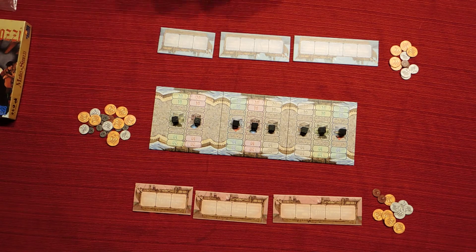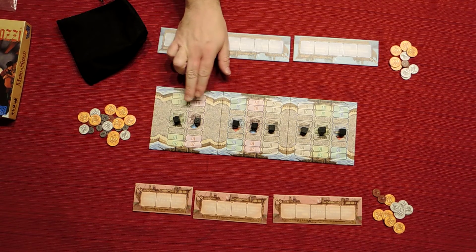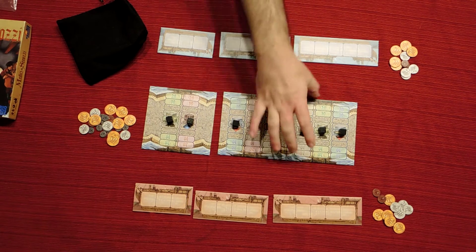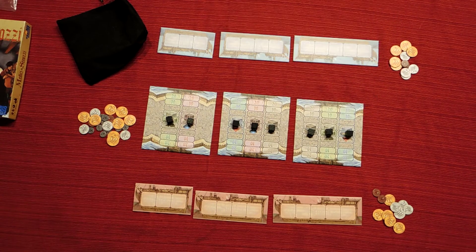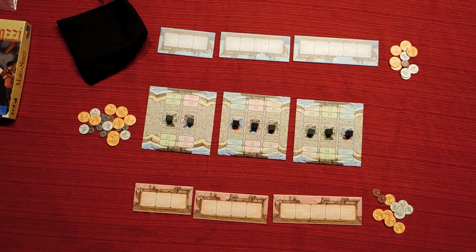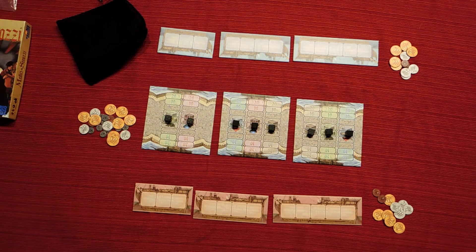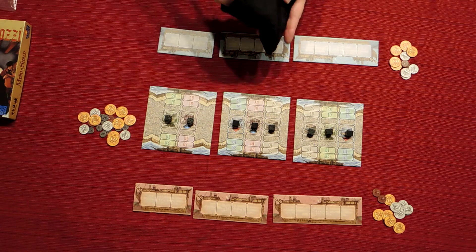There are merchandise tiles, and in each harbor there are several merchandise types — for example, this harbor has two types, and these two each have three. In the middle we place the monopoly markers; currently nobody has a monopoly on any merchandise. Having a monopoly rewards you with extra coins. During the game, depending on how you select and assign merchandise to each harbor, the monopoly marker will move toward you or toward your opponent, and accordingly you'll gain bonus points.